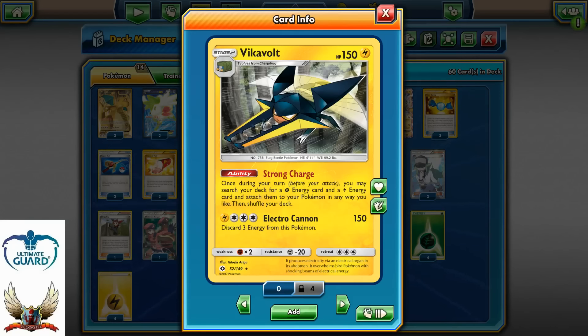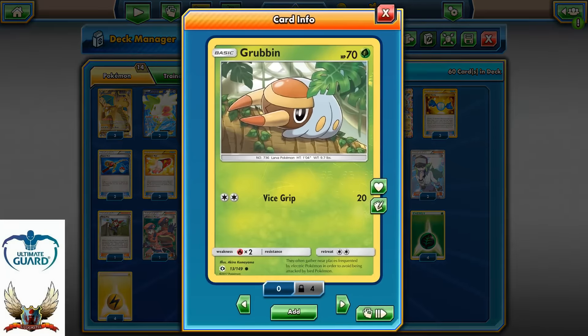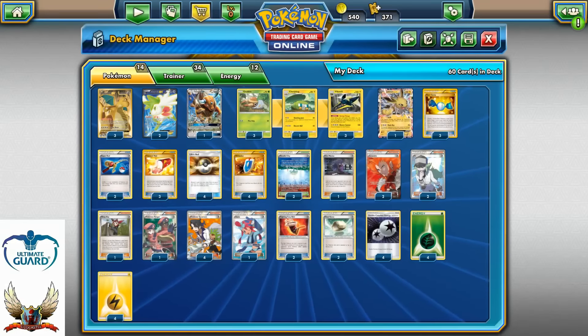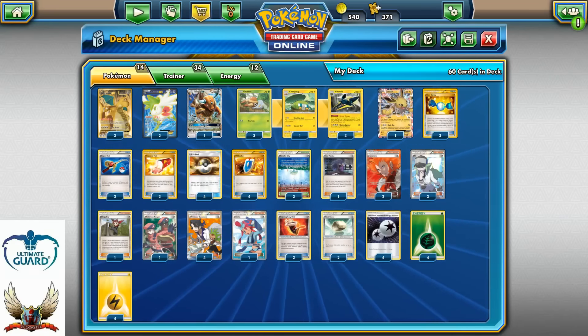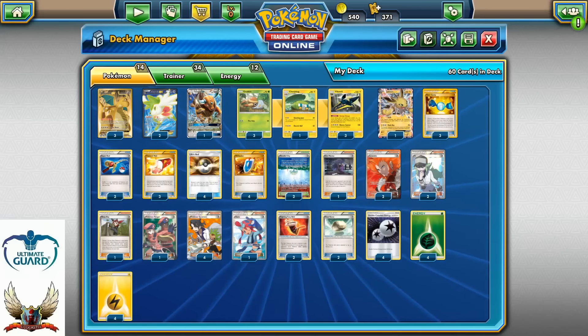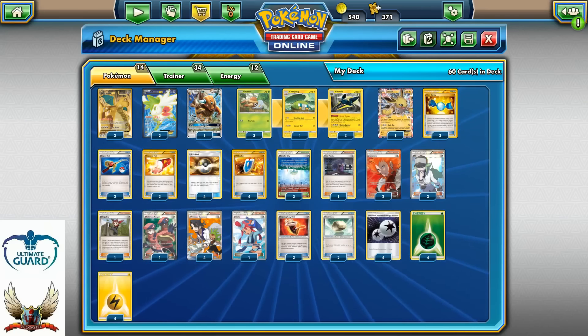It's a Stage 2 Pokemon, so it will need to evolve from Grubbin into Charjabug, whatever the card is called. And of course you can evolve with Grubbin and Rare Candy straight to Vikavolt. 14 Pokemons, 34 Trainer cards, and 12 Energies — 60 cards in total.